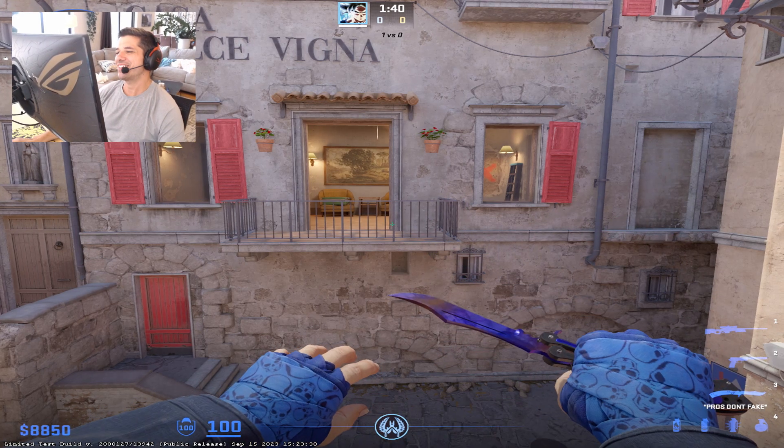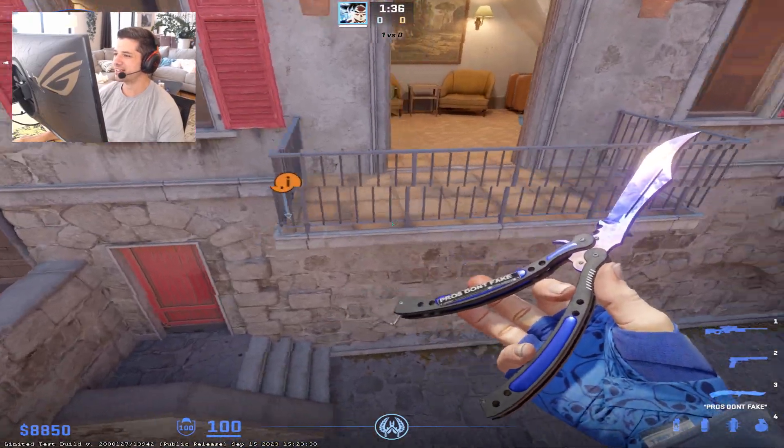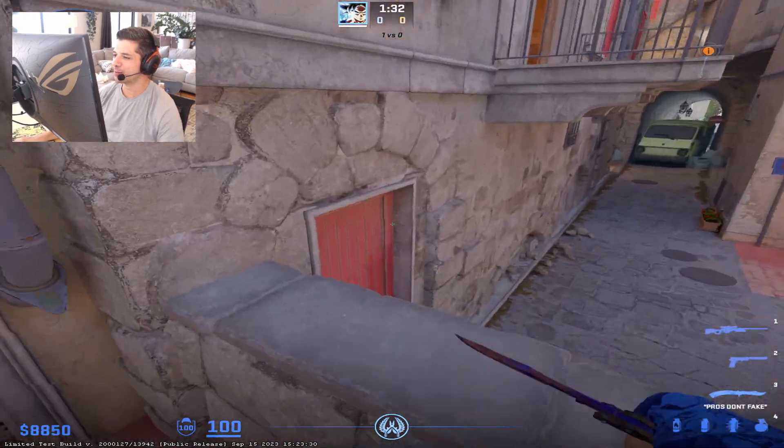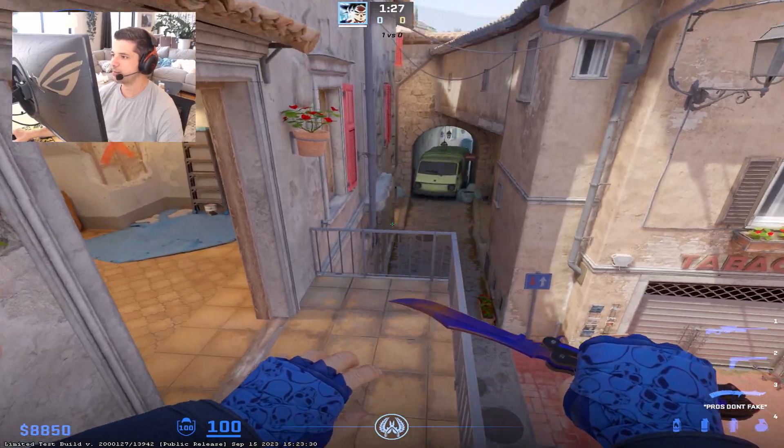On CT side Inferno, a really OP thing to do is to Molotov this balcony. Make sure that T's can't stand on it at all, and they're going to have to use sound cues to get back up unless they get boosted by a teammate, which I don't think you can do anymore. So you'll have to use a sound cue to get back up.